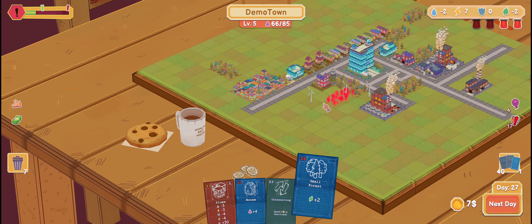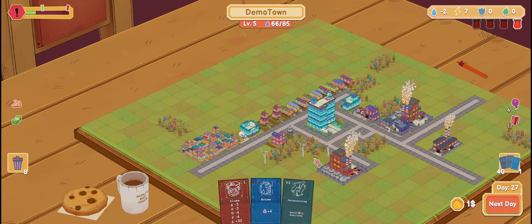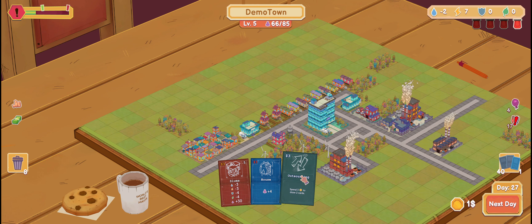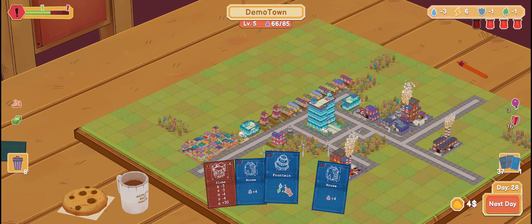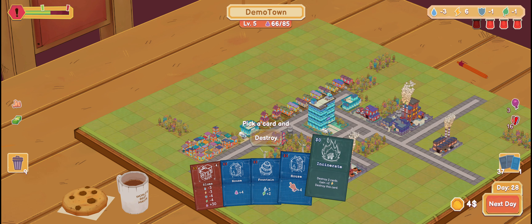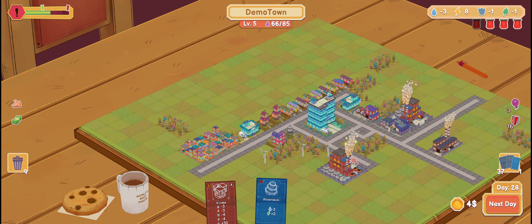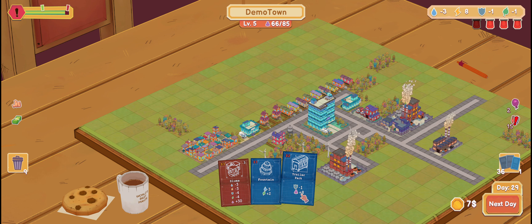I think technically I should be able to put those like here. Fountain — no. House — I don't need more people, at least not now. I need water. Trailer park — no.